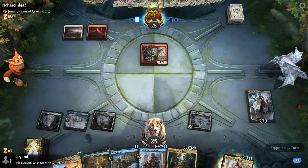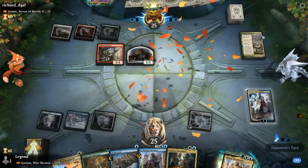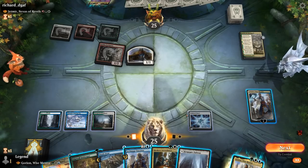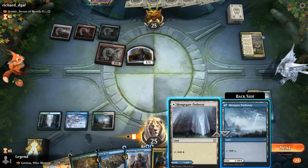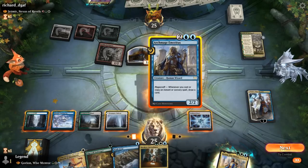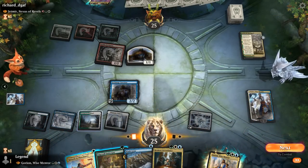Ascendancy can also add loyalty to our planeswalker. Battle is going to make more tokens — time for plan B. Land is good. We could keep up Wash Away for Jetmir, although I doubt our opponent's already going to play it next turn and we can always Swords it later, so we might just want to unload some creatures here. Don't mind Emeritus plus Innkeeper, or could also Emeritus and keep up Swords, which is certainly reasonable.